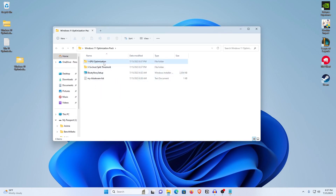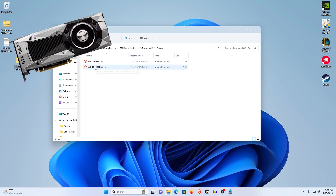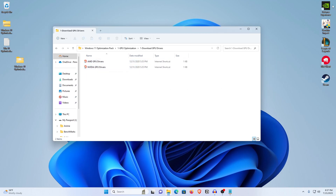The first thing you want to do is open up the GPU Optimizations folder and download your GPU drivers, whether you are using an AMD GPU or an Nvidia GPU. I have already downloaded and installed the Nvidia drivers since those are required to record this video. For the best drivers, download the latest ones right now because those are the ones working best at the moment.